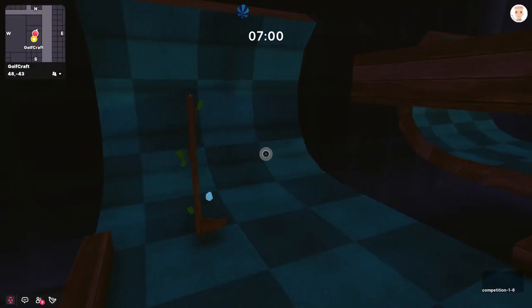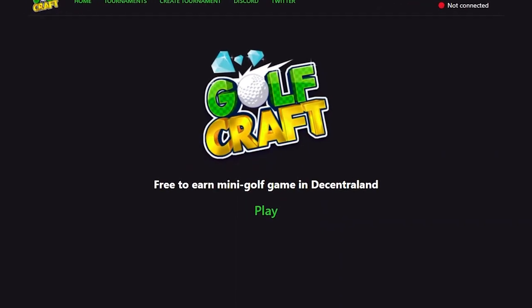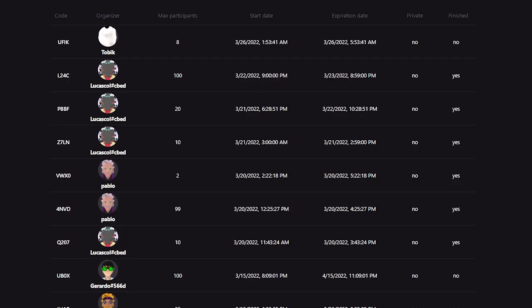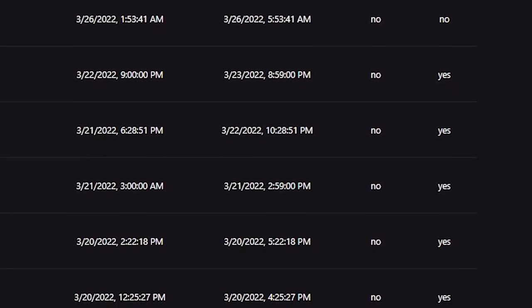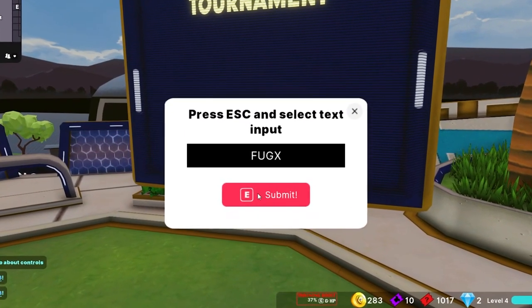In my opinion, the best thing they have added is Tournaments — this is the fastest way to get wearables that you can then sell on OpenSea. You can participate in already-created tournaments: go to the GolfCraft website (link in description), click Tournaments, and look for ones that are not finished and not private. Make sure the expiration date is fine, copy the code, then go to the tournament screen on Decentraland, paste it, and play 12 games. After completing all games, you will receive 12 fashion tickets. You can also organize your own tournaments.